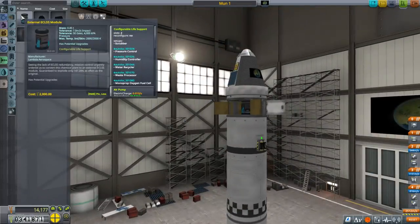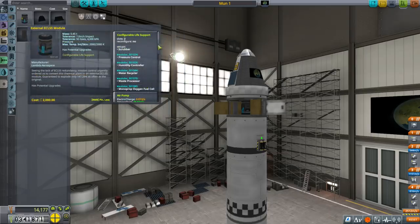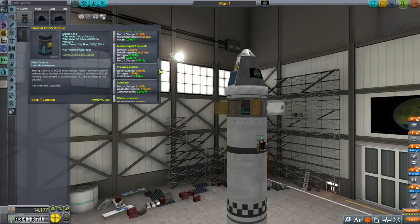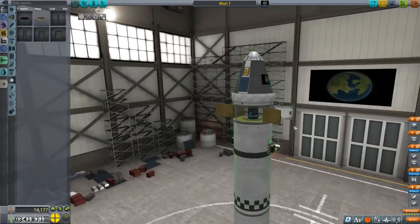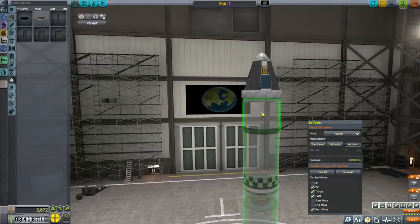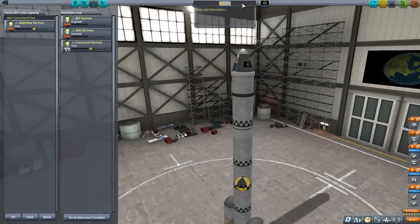I wish we could just have a little bit more food, water, and oxygen instead of this heavy module, but that doesn't seem to be an option. This module has all sorts of things we don't need - I don't need an additional fuel cell, pressure control, scrubber, or anything like that. I really just want more food, water, and oxygen - you'd think that would be pretty low tech. So we're going to have to take the risk, but now we have flight planning so I can figure it out ahead of time. The Kerbal we're potentially going to doom will be Valentina - she has seniority.